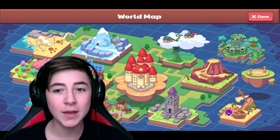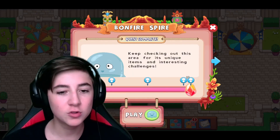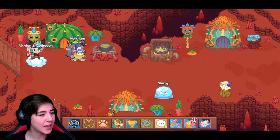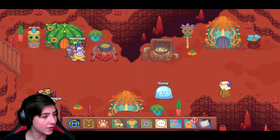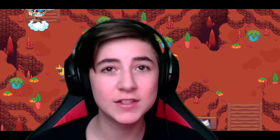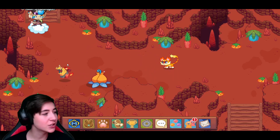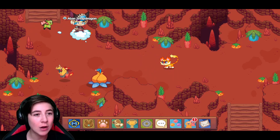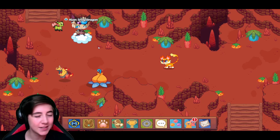First, open your map and then go over here to Bonfire Aspire. Once you're here, you want to head down on this little stair area. Once you arrive, you actually want to dodge this monster right here by going around the edge like this.